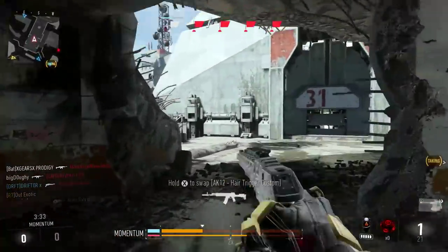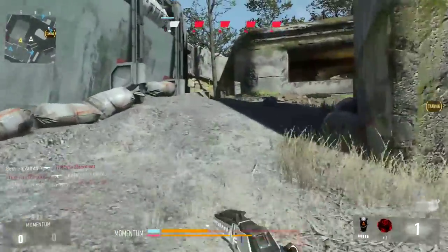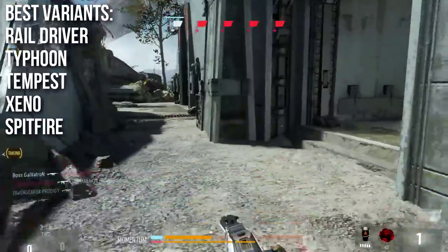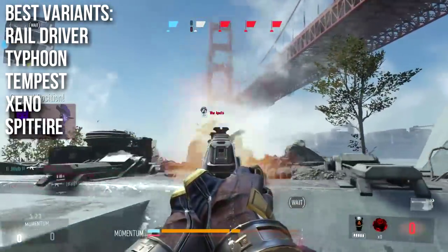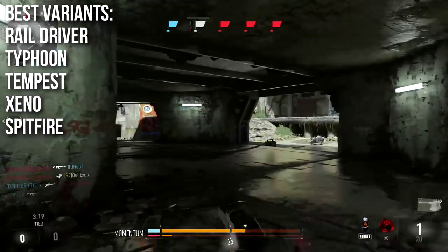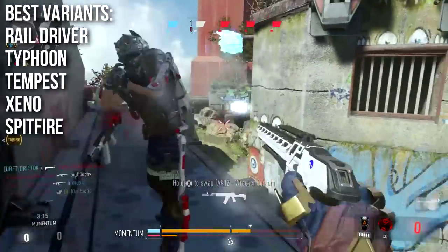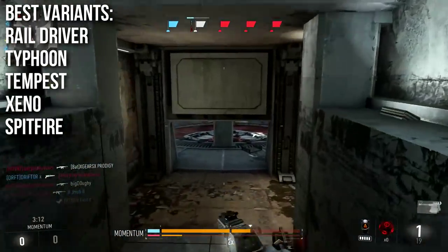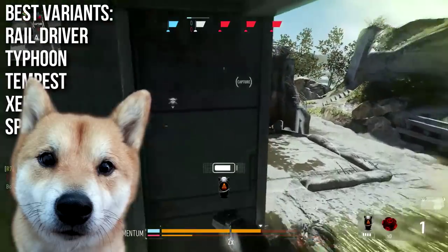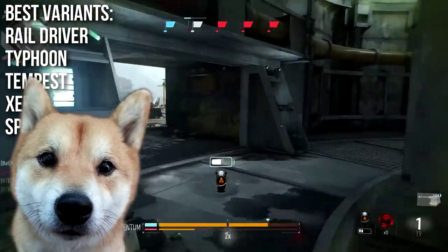The best variants include quite a lot of options. I think the Rail Driver, the Typhoon, the Tempest, and the Xeno are excellent variants. The first three — Rail Driver, Typhoon, and Tempest — all get increases to the areas you can one-shot kill at longer ranges, which is good. The Xeno also has that, but its overall range is scaled back just a little bit.